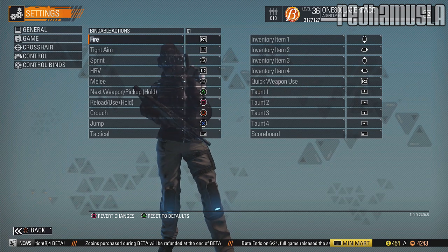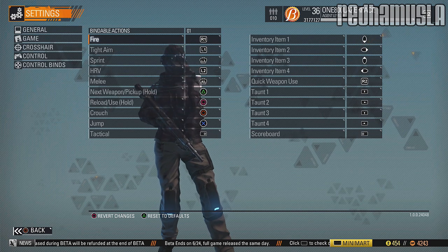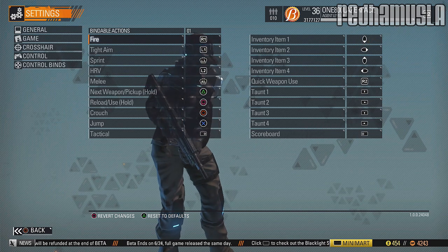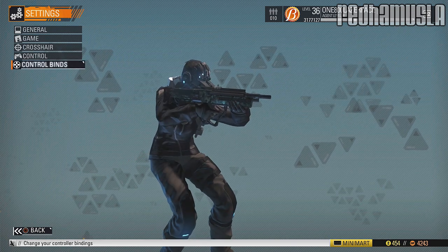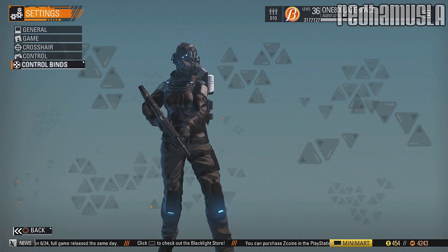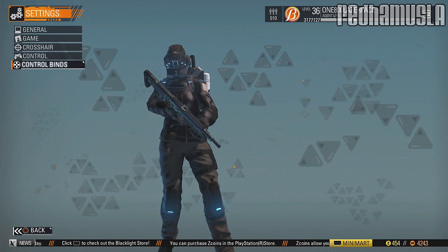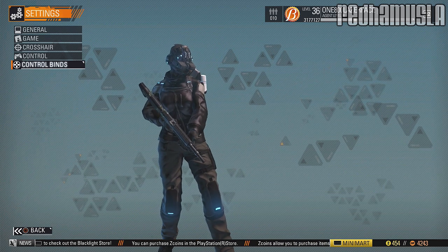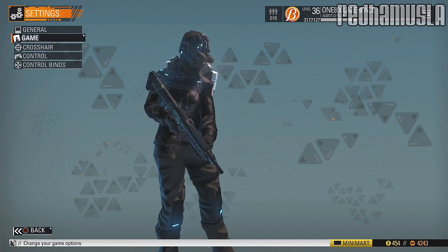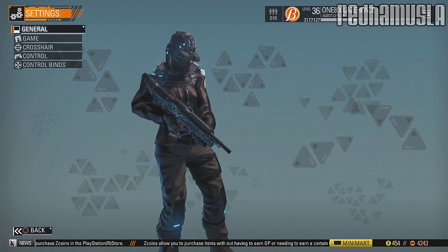That's all the settings. You need to go in and change all that stuff before you get into multiplayer, because if you go in with defaults you're gonna be super slow and have a rough time. Also note your default character is pretty slow — he's got good health but he moves slow.